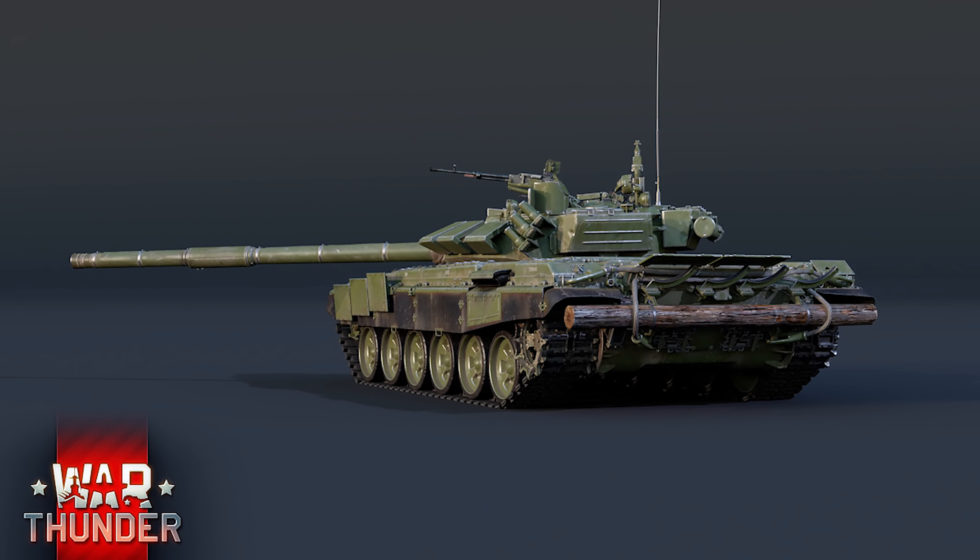The T-72B model year 1989 is effectively a carbon copy of our current T-72B, which is the 1985 model, the main change being the switching out of Contact-1 explosive reactive armour — which only works against HEAT rounds — for Contact-5, seen on the top-tier T-80U, that also works against APFSDS projectiles. As for its own ammunition, it'll most likely have the exact same ammo as the current version.